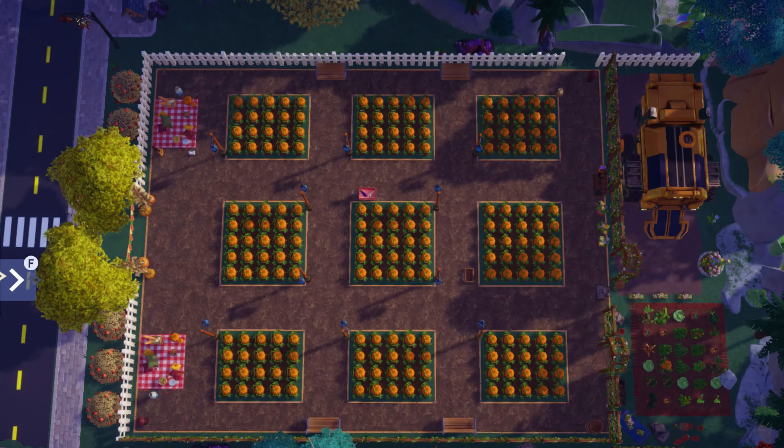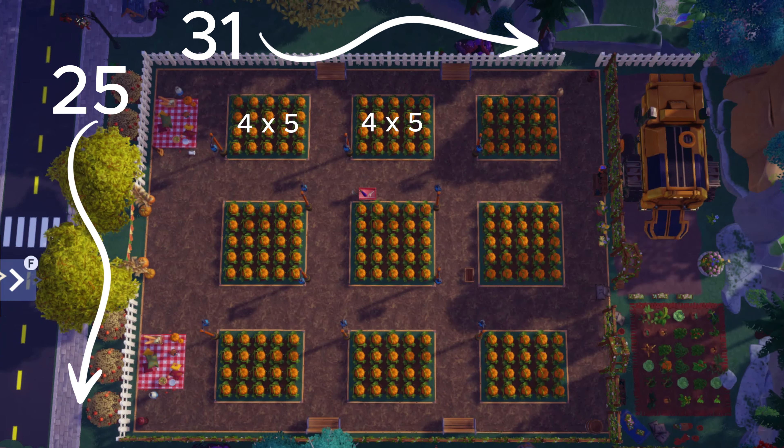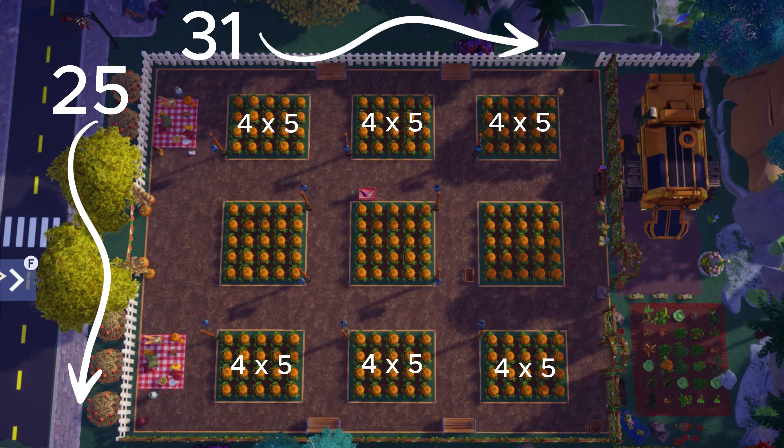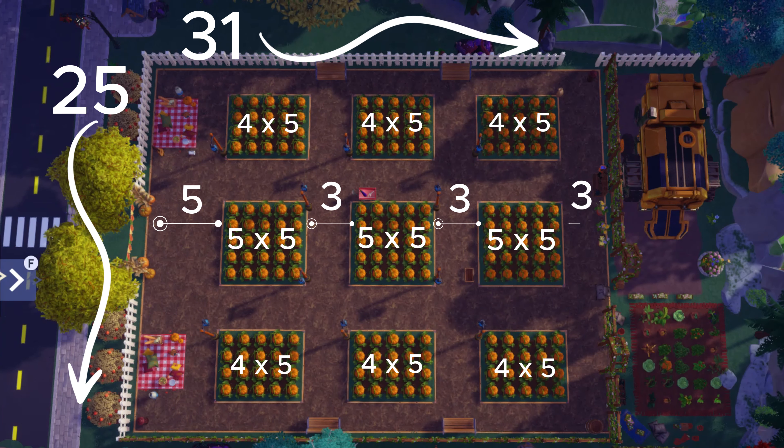Here's an overhead shot that's going to give you all of the dimensions that you're going to need. The garden's dimensions with the fence is going to be 25 squares by 31 squares. There are nine garden plots total — six of them are four by fives and three of them are five by fives. For the pathing, starting from left to right we have five, three, three, three, and then top to bottom we have two, three, three, two.